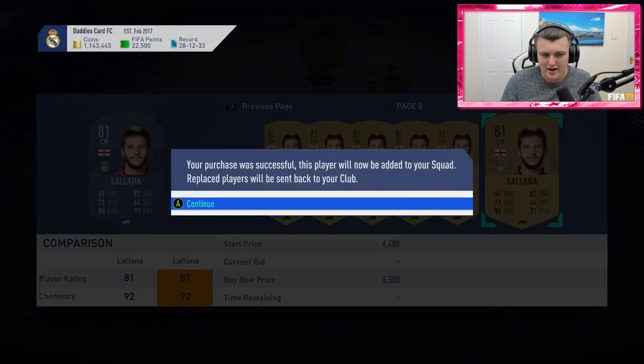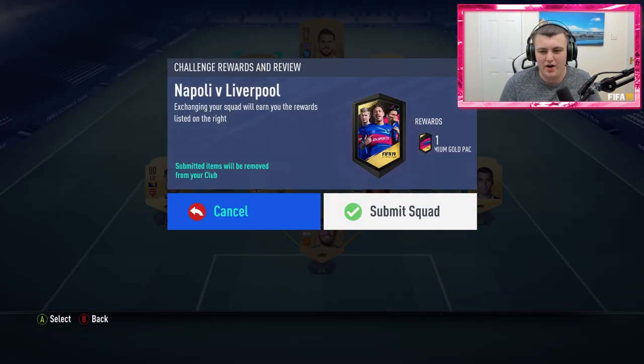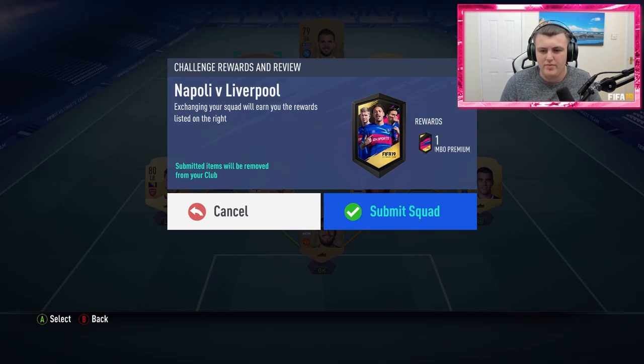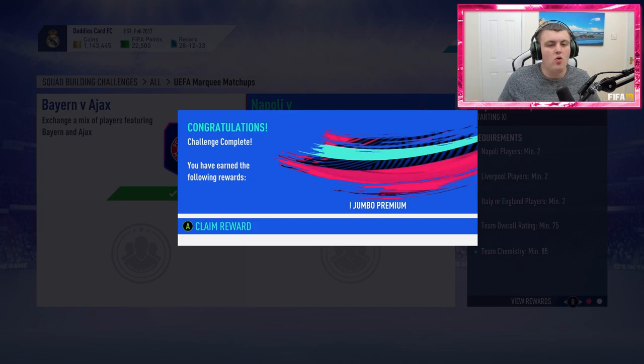There's one at 6.5k — please say it's still there. It is. We just paid 6.5k for Adam Lallana. I'll probably pack him though. We got a Jumbo Premium Gold Pack for this — it's a 15k pack, so we'll take it. And then for completing the whole thing we get a UCL 3 Player Pack.